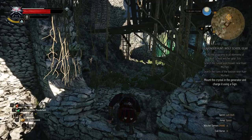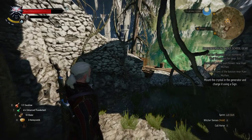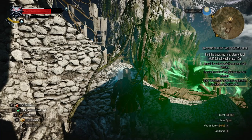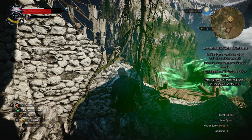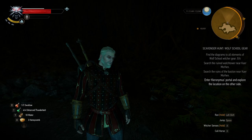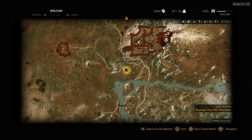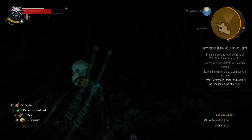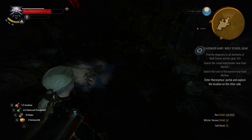Alright, you can do it Geralt. Enter Hieronymus's portal and explore the location on the other side. Whoa — alright, if you insist. Geralt hates portals. So now where are we? We're underneath the tower, I believe. Let's explore the location on the other side — that's what we're doing right now. These little fishies jumping up and down — I don't remember seeing that anywhere else in the game. This is neat. Oh, a wraith — let's get our Aard ready. It's a pretty high-level wraith.